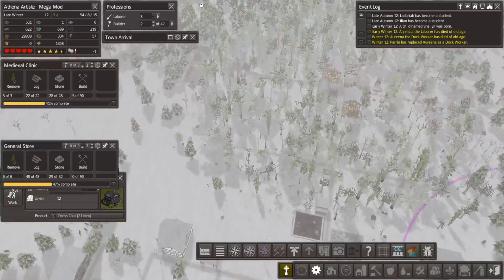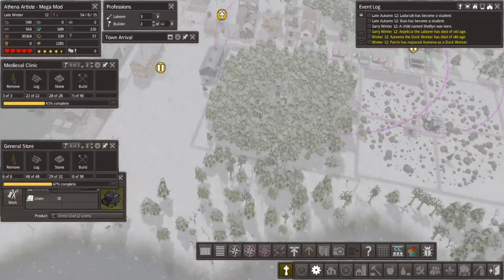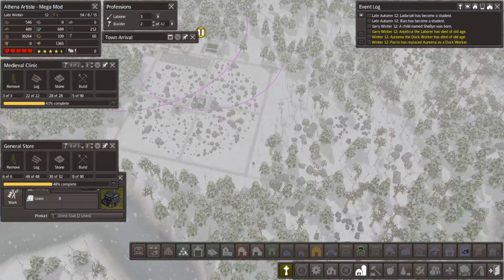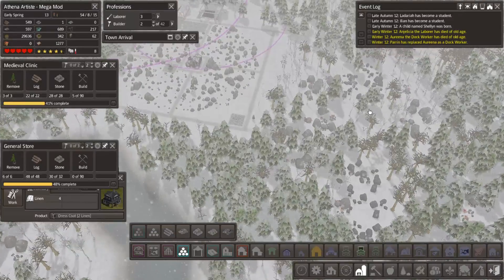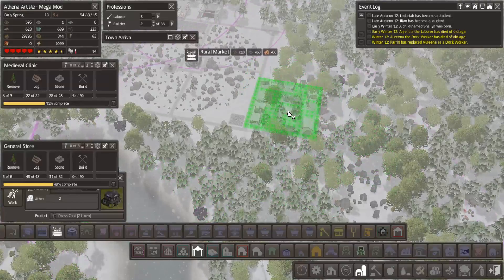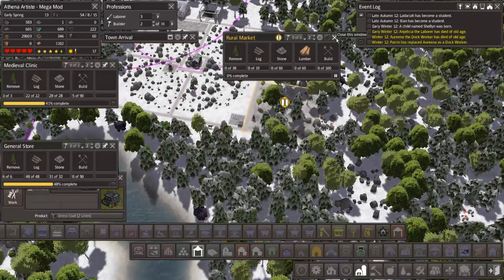We should be getting our barns built in here pretty soon. While they're working on that, I think I will start my setup over here. I want to put in just a little stone stockpile right there so they don't have that far to walk with the stone they're harvesting. We're going to put in a market here — I'm not building this just yet, just doing my setup at this point.